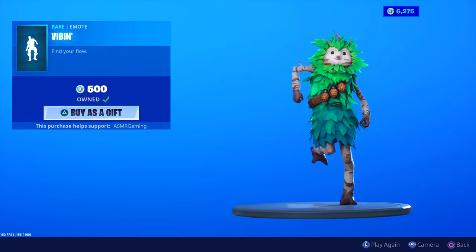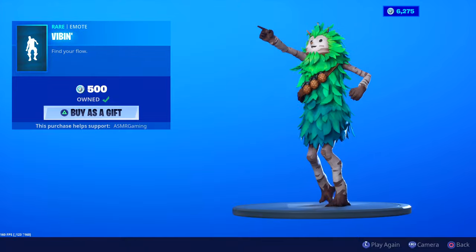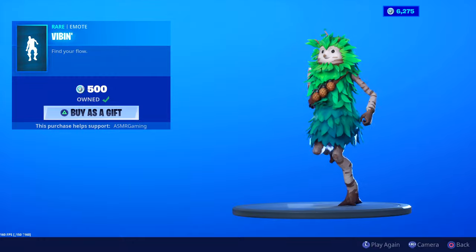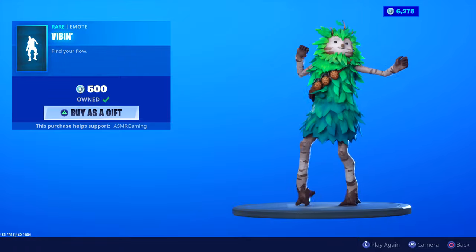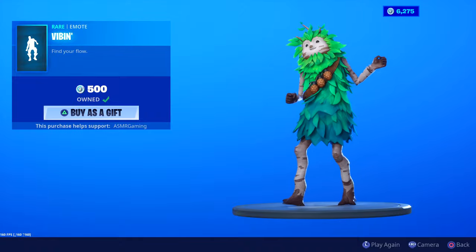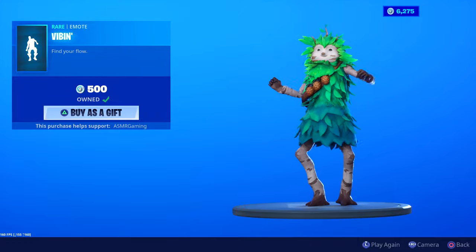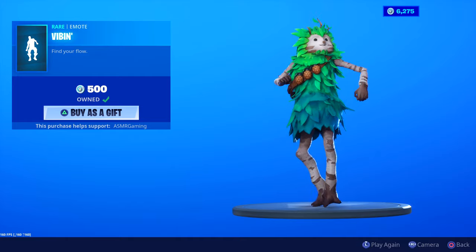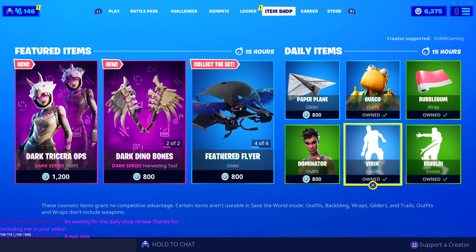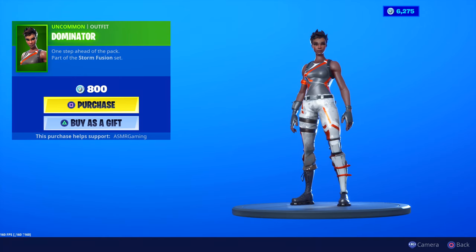Vibin is back. 'Find your flow,' 500 V-Bucks, rare emote — I have this one. Bushranger looks happy doing this actually. It's a fun emote I've used before. You know what, it goes very well with Bushranger — I should equip this one. Look at that — who could have known Bushranger is really good at dancing! Out of all the emotes I've used so far, Vibin looks great on him. I'm going to equip Vibin for Bushranger.